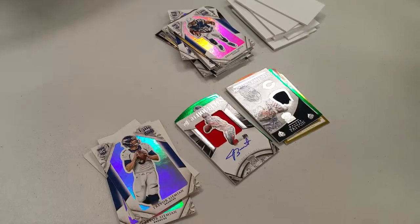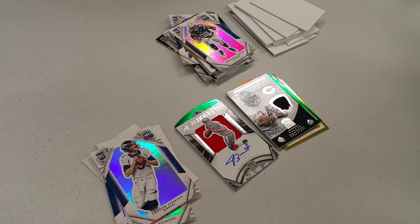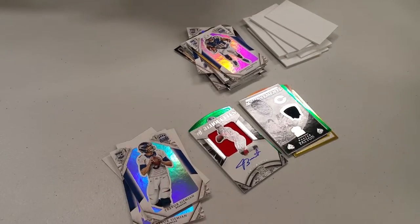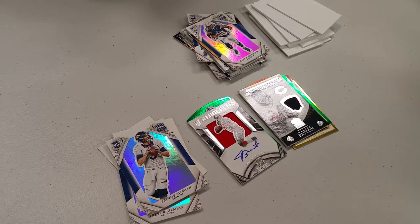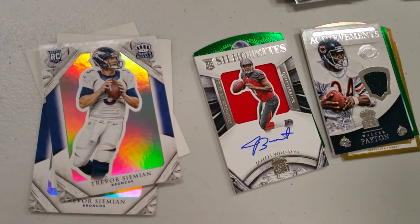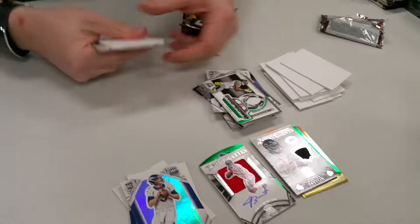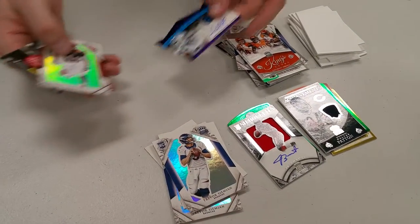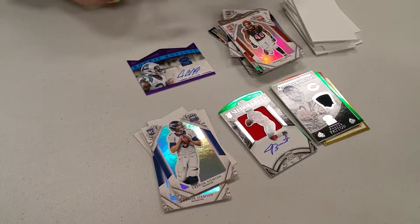Alright, before this pile gets unmanageable. I like that Jameis Winston card. We've had good luck with Royale — this is a product that has become a bit more affordable so we like using it for breaks, but we've been pretty lucky over the years. Cameron Artis-Payne numbered out of 25 — cool, that's nice.